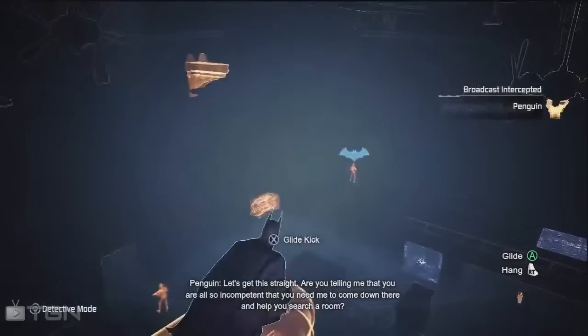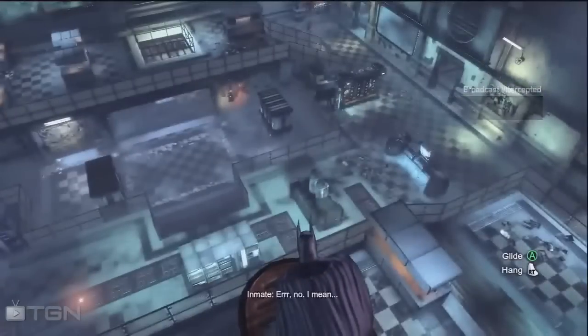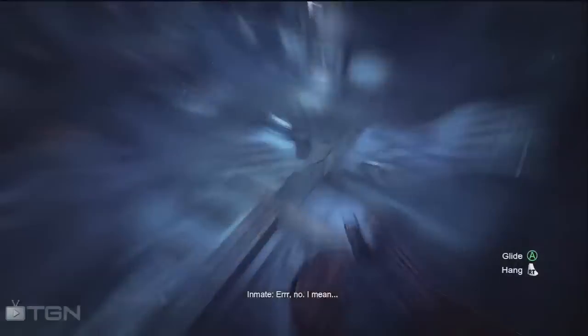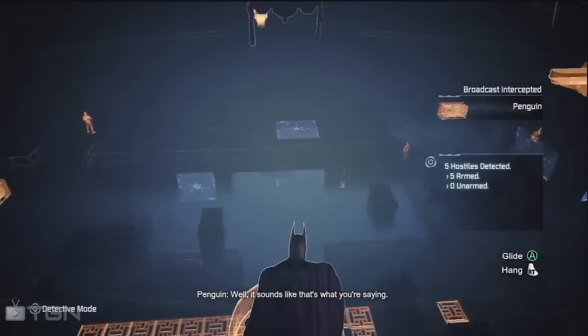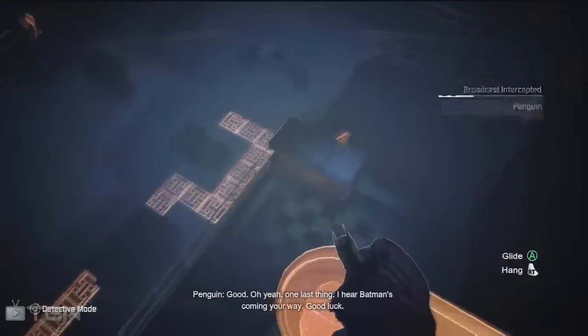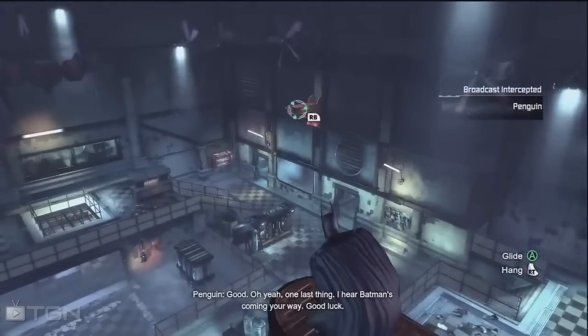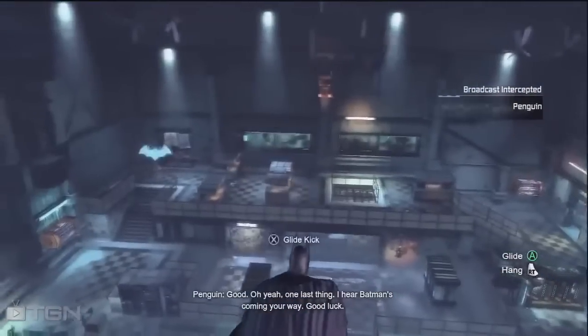Let's figure out where we need to go. In-game voice: 'Do you need me to come down and help you search a room?' — 'Who's stopping you?' It sounds like Cobblepot. 'We'll fight!' 'One last thing — I hear Batman's coming your way. Good luck.' Okay, let's try and take these out one by one.